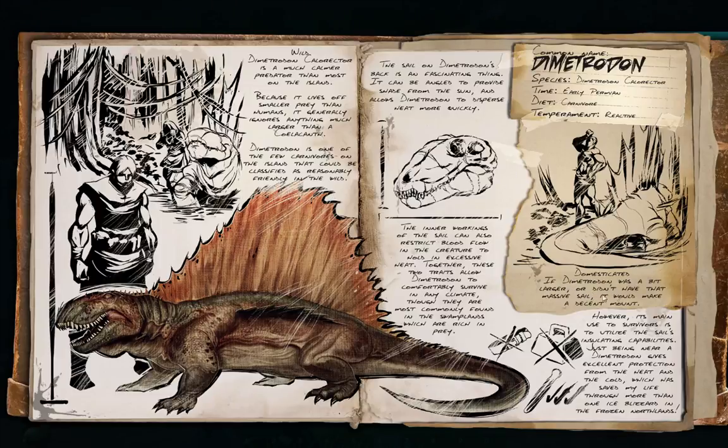If Dimetrodon was a bit larger, or didn't have that massive sail, it would make a decent mount. However, its main use to survivors is to utilise the sail's insulating capabilities. Just being near a Dimetrodon gives excellent protection from the heat and the cold, which has saved my life through more than one ice blizzard in the frozen northlands. So that's what these things are good for.